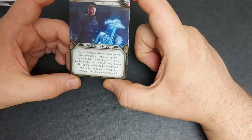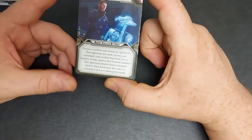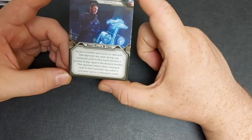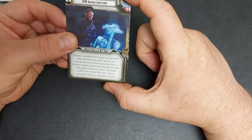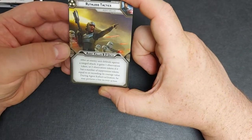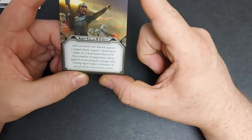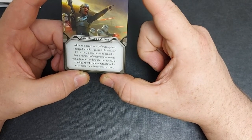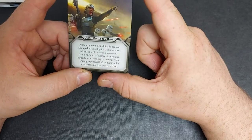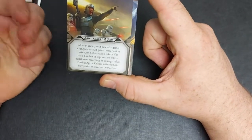So you can easily freeze out your opponent's one or two pip cards if you really want to go first, or freeze out their three pip card if you really want to go last or at least get a draw. And finally his three-pip card is Ruthless Tactics, seeing Agent Kallus ordering his stormtroopers to attack. Agent Kallus and two other units: after an enemy unit defends against a ranged attack it gains one observation token, or two observation tokens if it has a number of suppression tokens equal to or exceeding its courage value.